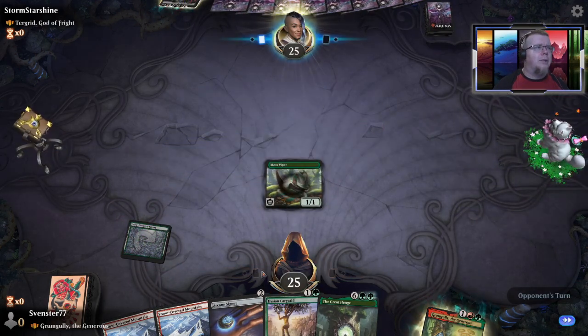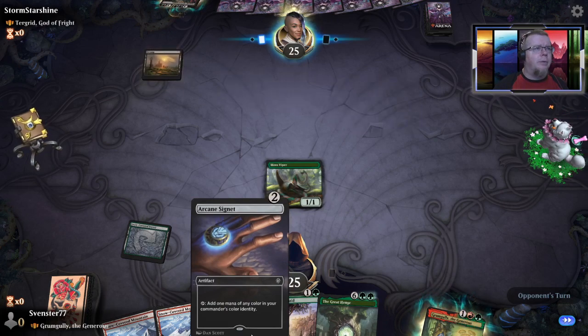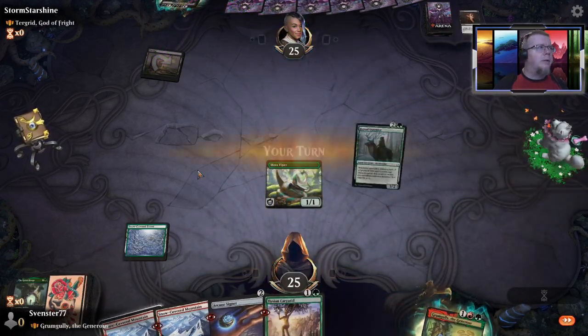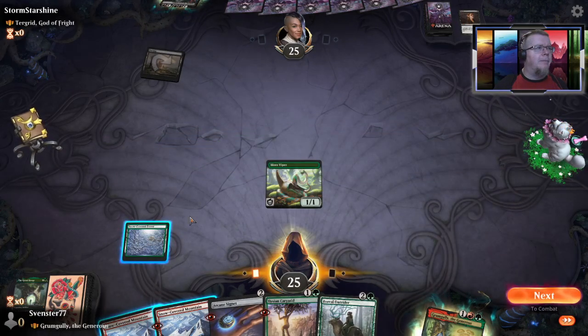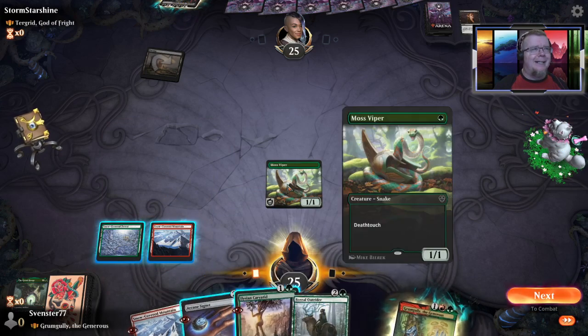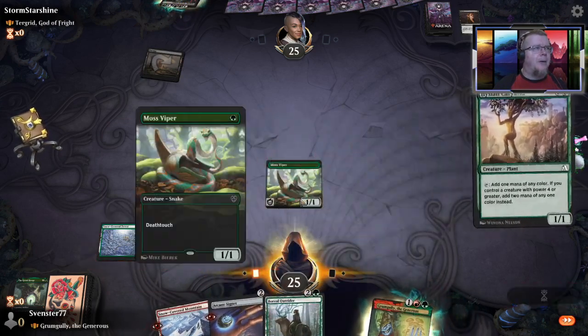Turn one play, turn two play I can bring him in, and then turn three bring him in — either my boss or my ring, we'll see. He got rid of my greathenge. That's not great.